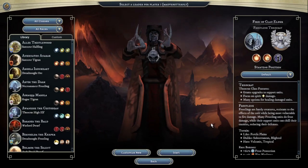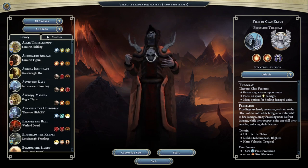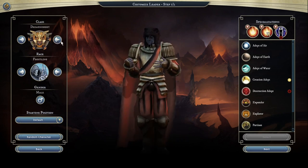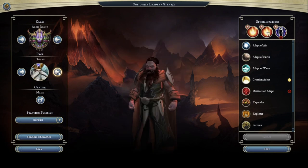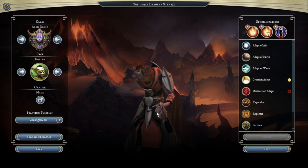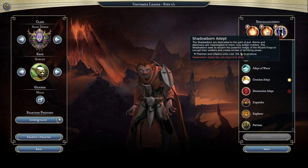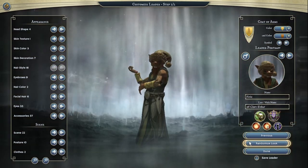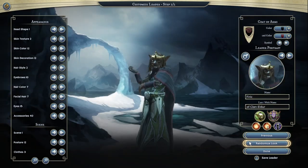Age of Wonders 3 caused a bit of outcry among fans when it was announced the series would be cutting back to six races on release: Humans, Draconians, High Elves, Dwarves, Orcs, and Goblins. I remember one comment complaining about how, of all the races to keep, the developers decided to keep both Orcs and Goblins. To me, this was a tell-me-you've-never-played-an-Age-of-Wonders game moment, since the Orcs and the Goblins have always been two extremes of the physical prowess scale and couldn't be more dissimilar. Age of Wonders 3 got two DLC expansions that added additional races: Golden Realms added the Halflings, while Eternal Lords added the Frostlings and the Tigrans. Eternal Lords also added back the Undead using Age of Wonders 3's class system, and in my opinion, having a leader specializing in necromancy was a far better way of handling the undead than having an undead race.